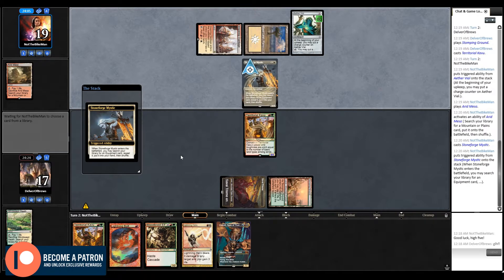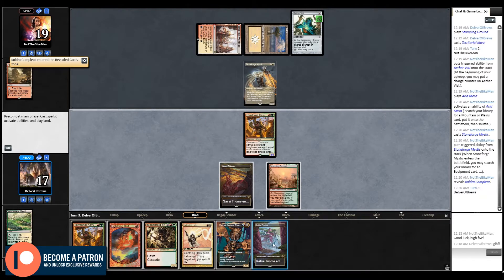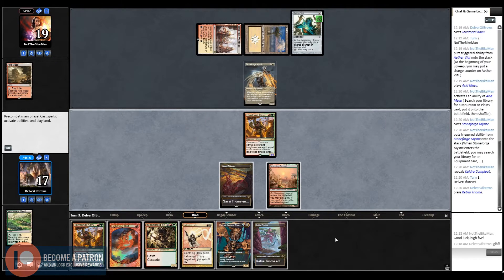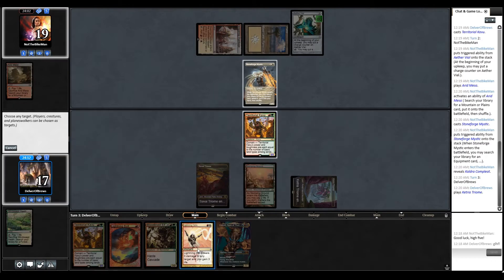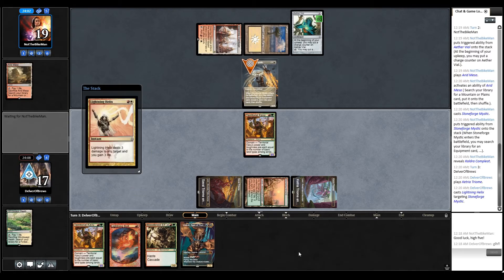There's our Stoneblade. We got Ketria Trium, which is great actually. This would also be the time where we kill Stoneforge Mystic. There we go.